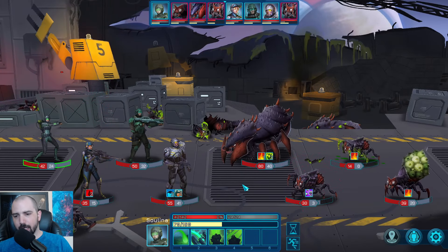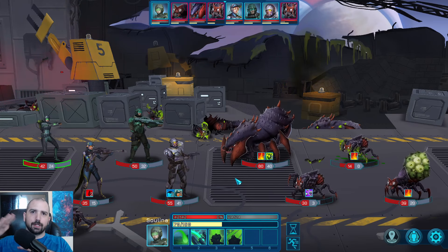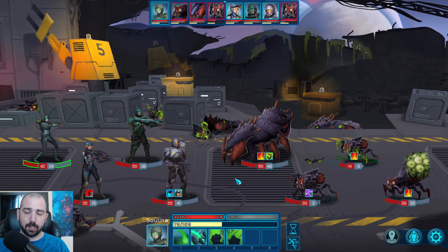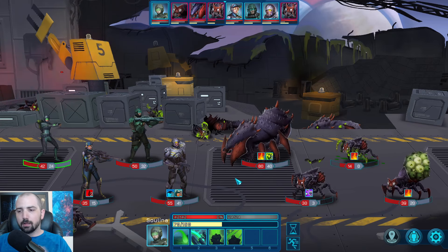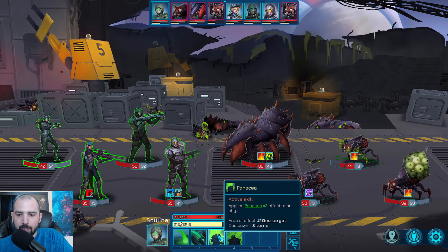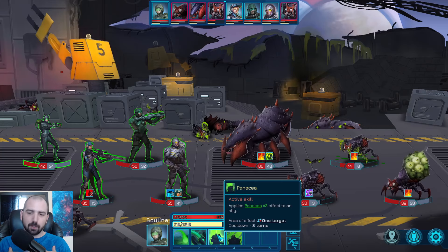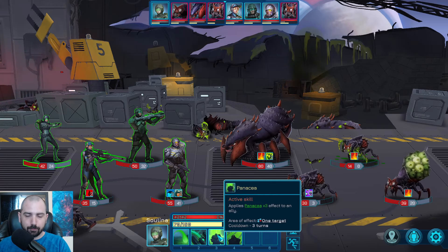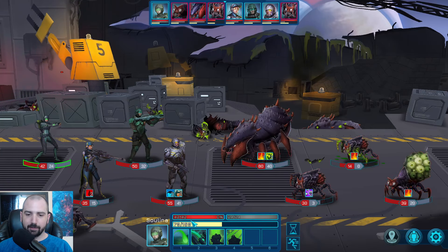The way effects and damage-over-time work is like a token system from a board game. You have three stacks of something — you get hit by it three times essentially. Three stacks of poison deals three damage, then the stack drops by one, so you take two, then one. Because of that you can do proactive stuff: the panacea token lets you remove negative effects and trades one-for-one, so if you get hit by something, you remove it.